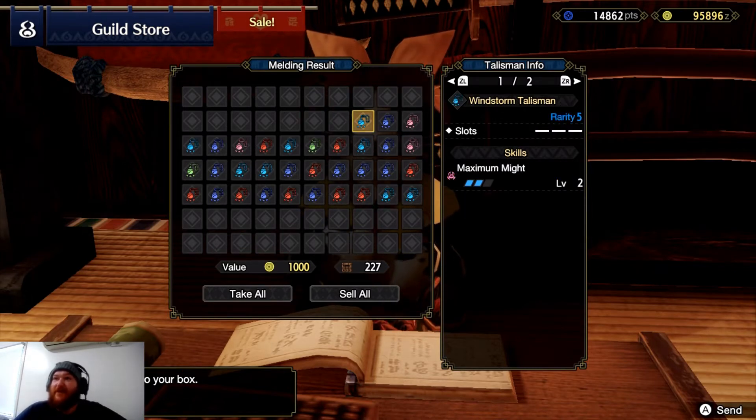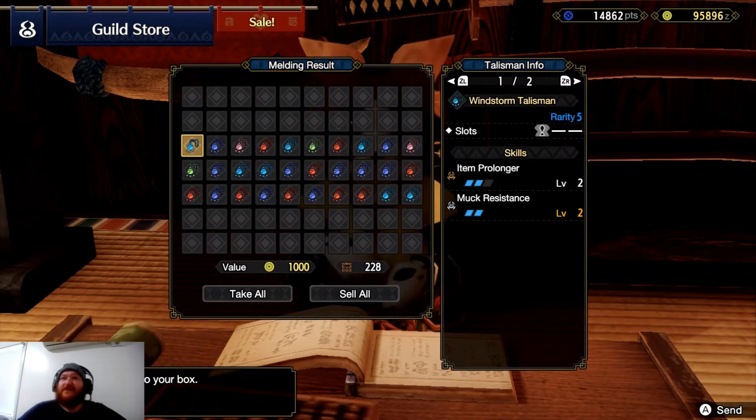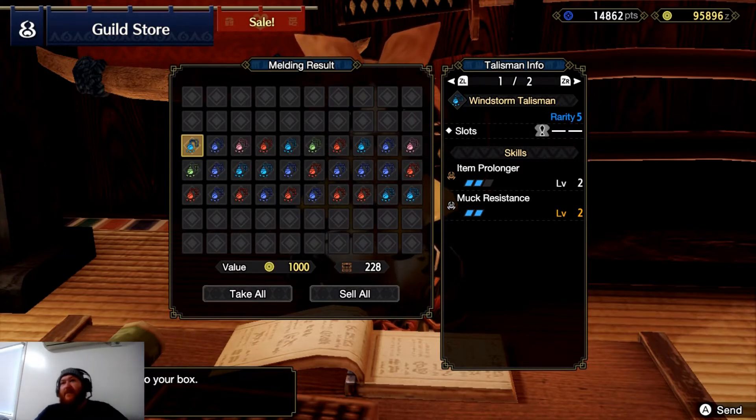Tremor resistance again, my god. Maximal might — seems popular doesn't it? Ice attack, defense boost, item prolonger, muck resistance.